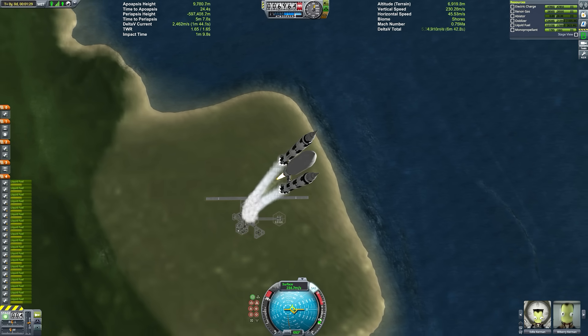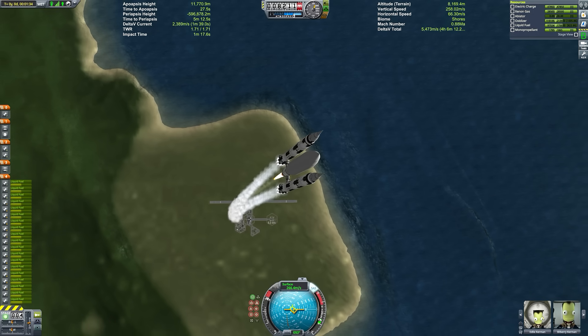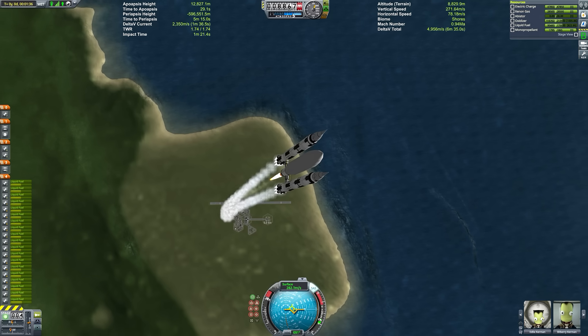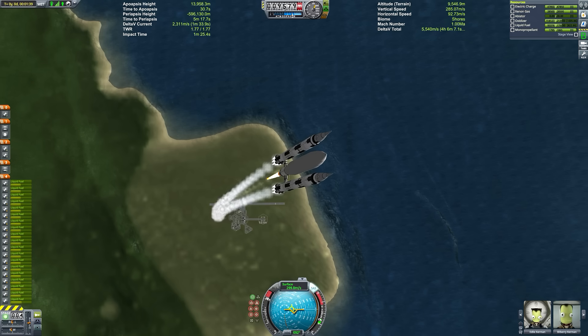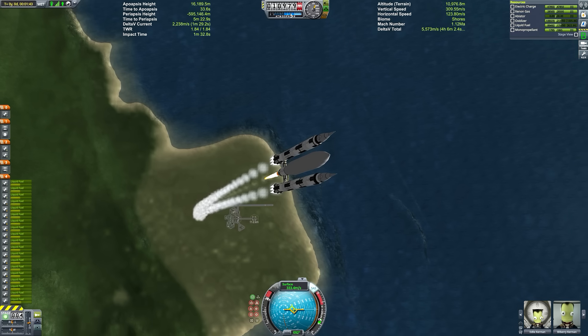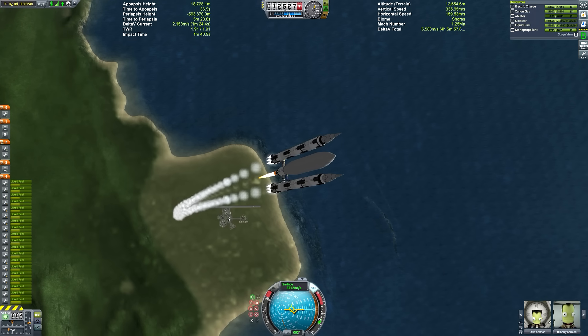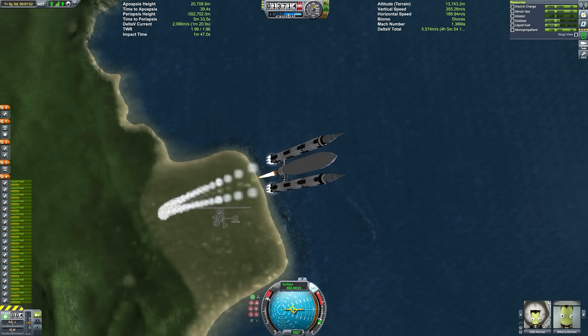The size of our payload may seem a little bit strange, given that our mission statement is simply to establish a dual network. But I thought I could make the endeavor a little bit more exciting by not only setting up a relay network, but also establishing a deep space outpost — by that I mean a big space station — orbiting dual.